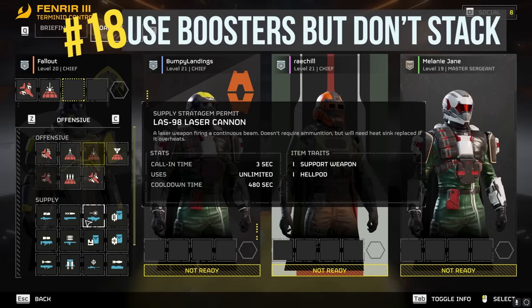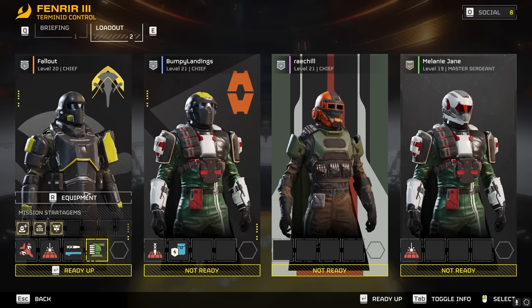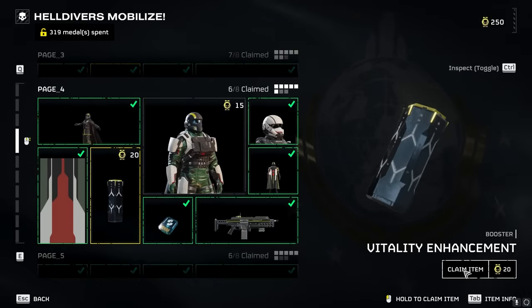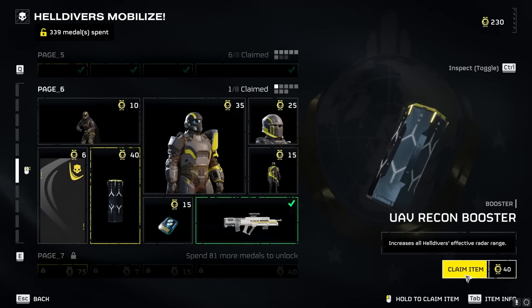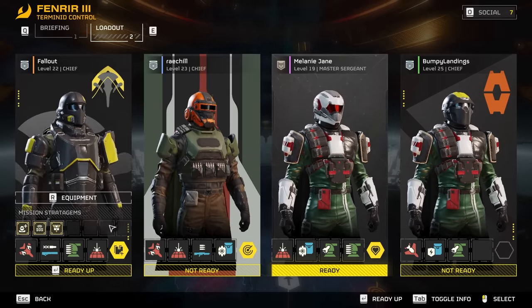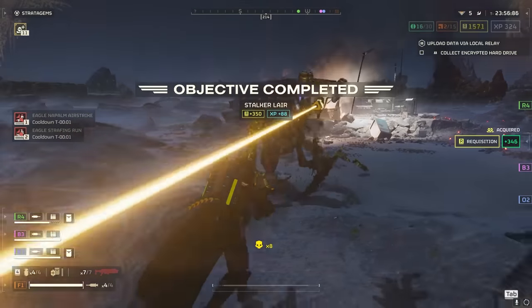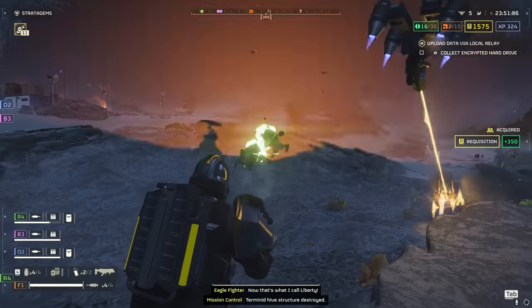Tip number eighteen: use boosters but don't stack them. Boosters are a big help for your entire team. When loading up a mission and picking your stratagems, the final hexagon slot is reserved for boosters. Boosters can be acquired in the free battle pass for medals. Each booster gives a unique team-wide benefit — things like deeper radar range or increased resistance to incoming damage. The only catch is boosters don't stack, meaning your entire team can't equip four vitality boosters for four times the resistance. Just make sure every teammate has a different booster. Finally, spread more democracy by sharing your favorite tips and tricks with fellow Helldivers in the comments. Thanks for watching. Peace!